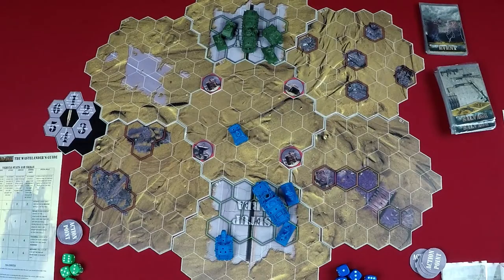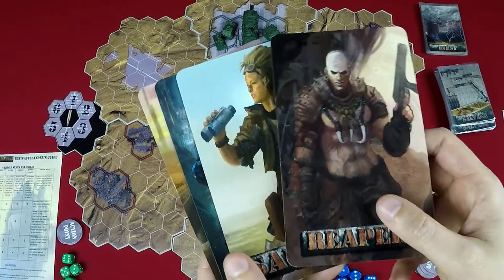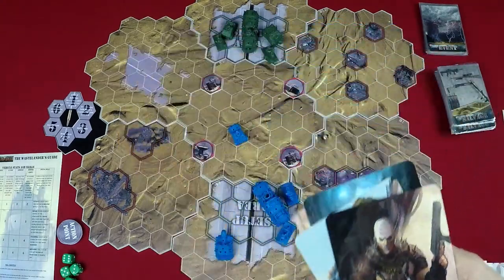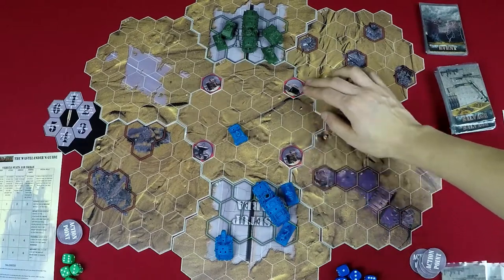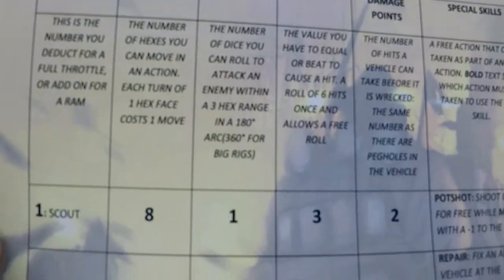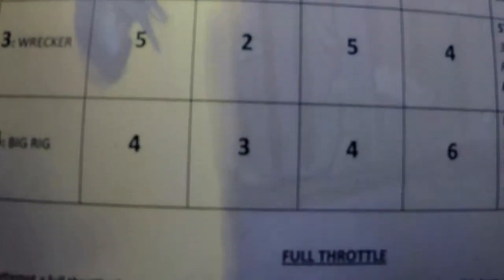In this game, you play a rough truck gang who is trying to salvage wrecks in the desert. Each faction is fighting to gain and keep control of the wrecks to score points and gain cards that can help you or hurt your opponents. Each truck deals and takes damage differently, so you need to use strategy when making moves with each truck.